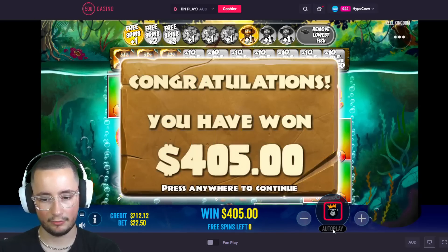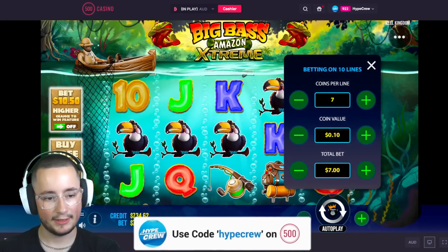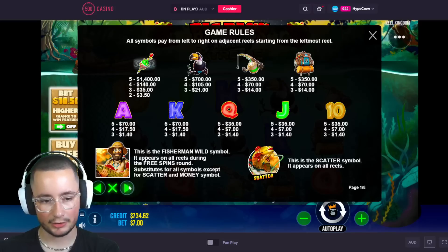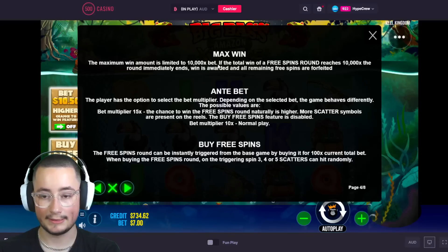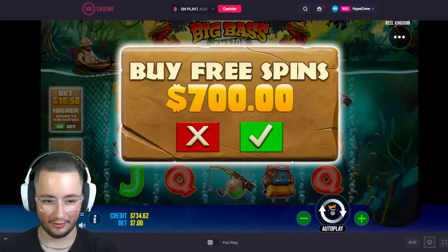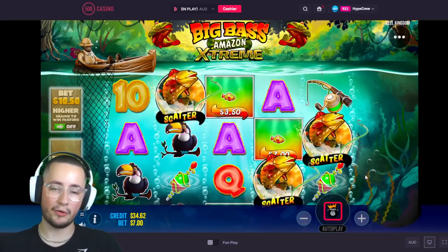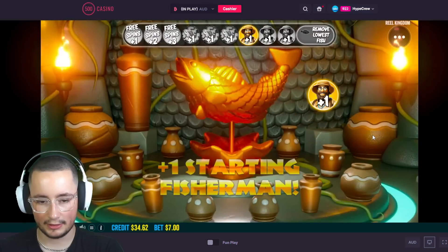Maybe we'll try the bonus buys again — let's do a $700 bonus buy. I do want to check the max win though. What is it? The max win potential is 10,000x — oh my god, it's a big one! All right, we'll give another bonus buy a go. We're yet to have a good bonus. Let's do three on the right side.